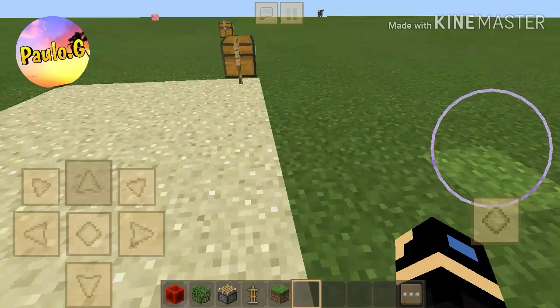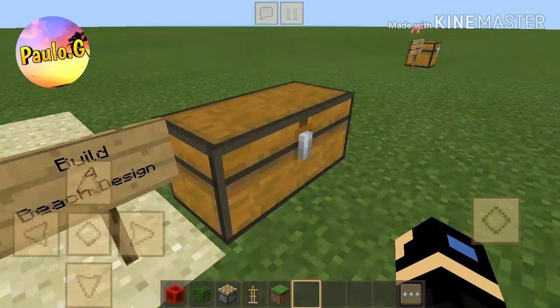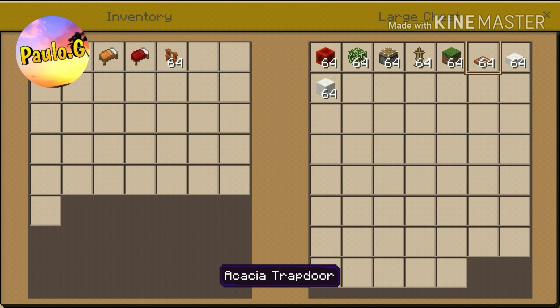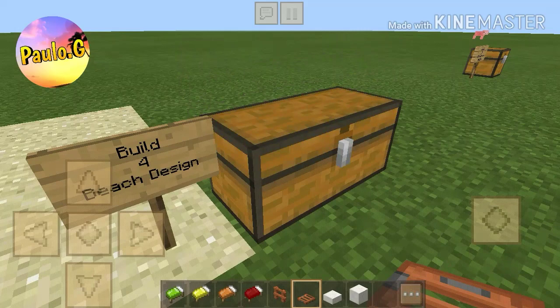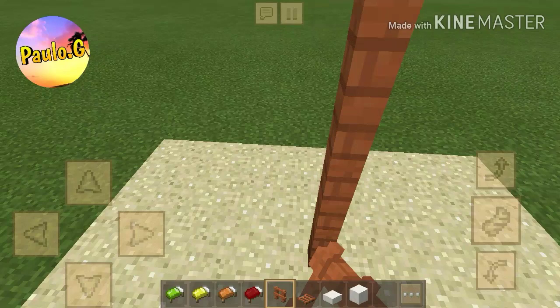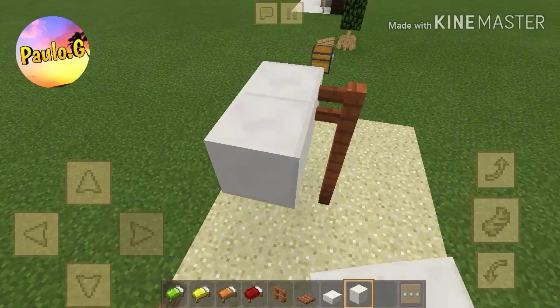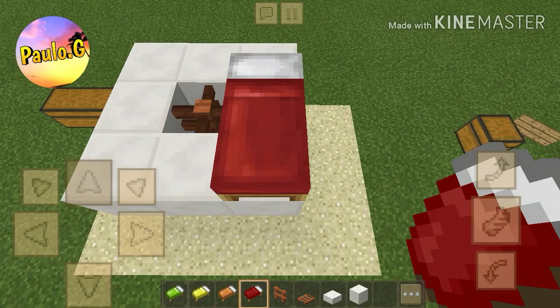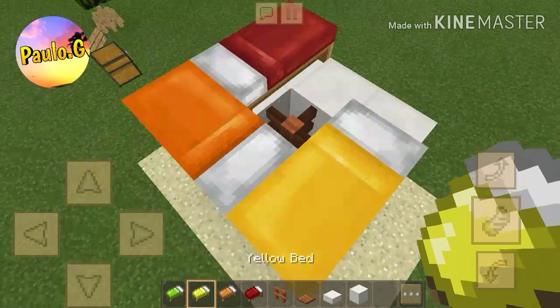Now we are moving on to the beach design, which is build number four. You're going to need four types of colored beds — I went with green, yellow, orange, and red. You'll also need any type of fence and a lot of orange trapdoors. Place your fences three blocks up, then build a square with any block of your choice around them. Now place the beds, but make sure the pillars do not touch each other — avoid that, otherwise it'll look very bad.